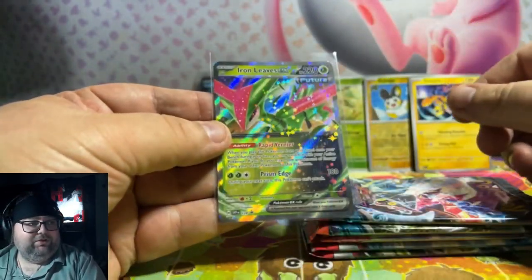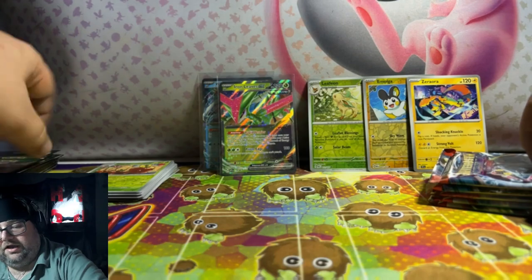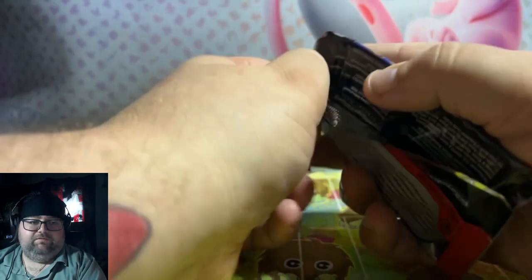Iron Leaves — really cool card. Like the Pokemon, not my favorite out there but I don't have a problem with it. Let's go in reverse order and start off with Obsidian Flames.